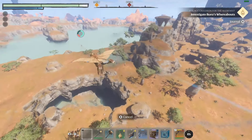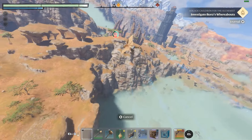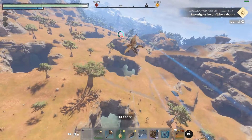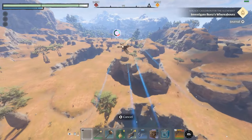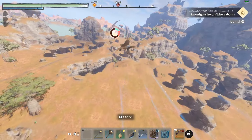Greetings adventurers. Shadow and Flame is a warlock rune. Engrave your belt to have your critical strikes with fire and shadow spells increase your fire and shadow damage done by 10% for 10 seconds.